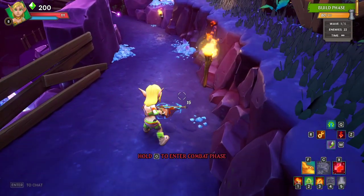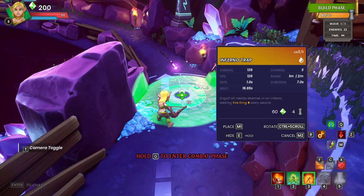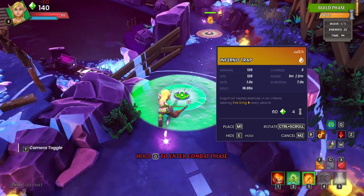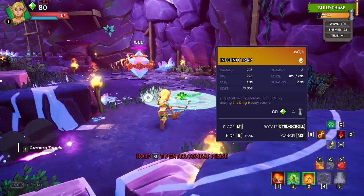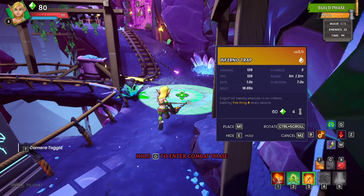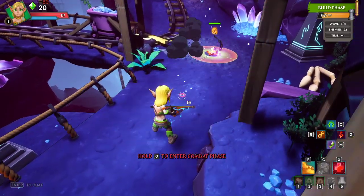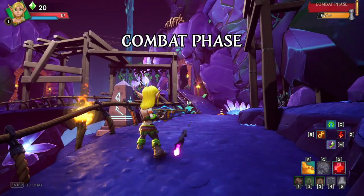Okay, what is this — three inferno traps? We shall do two inferno traps over here. We'll see what the inferno trap does. I can only do one inferno trap over here, so we shall do one inferno trap and then I'll probably mostly stand on this side, but we'll see what happens.